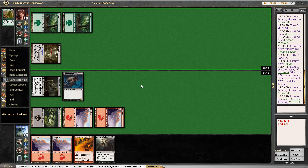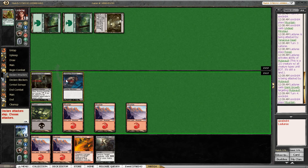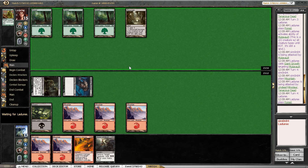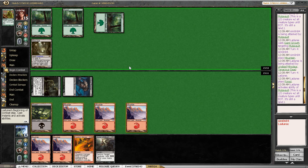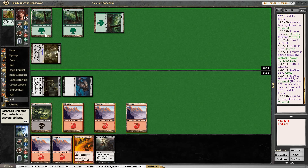Mutavault is also pretty nice with Advocate of the Beast. Opponent is representing Giant Growth here — that was an aggressive Giant Growth. I'm attacking with both creatures because I think that if our opponent activates Mutavault again to get in for two, we are heavily favored. He has shown to be willing to cast Giant Growth just for tempo purposes, so I'm fine with that.